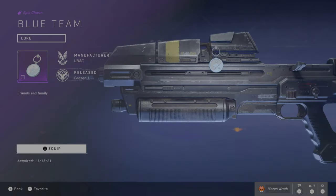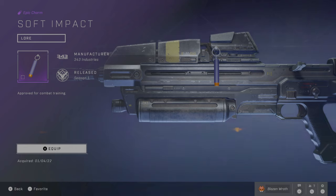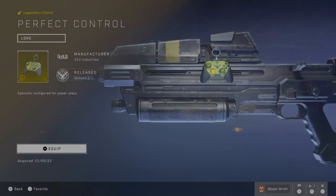Moving on to Weapon Charms. First up is Blue Team — you get this from playing the game for the first two weeks when the multiplayer came out around November 15th. Next is Micro Action — you get this by purchasing from Mega Constructs, similar to Action Block. Next is Soft Impact — you get this from purchasing a Nerf product, more specifically the Nerf Mangler, which I think includes the Weapon Charm. Next is Perfect Control — you get this by purchasing the Xbox Series X Master Chief Controller. You buy it and you get it as a Weapon Charm.